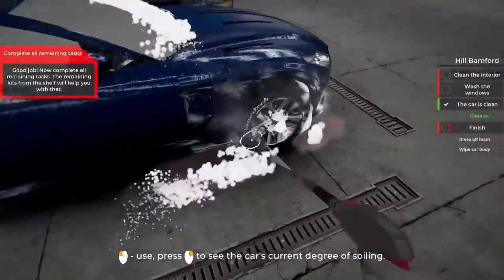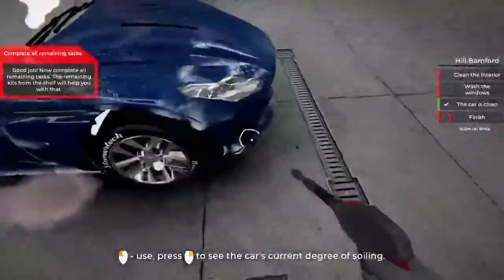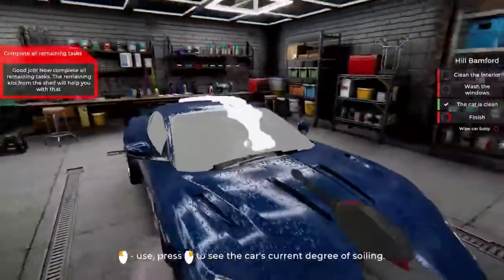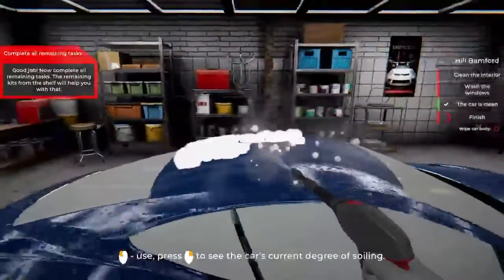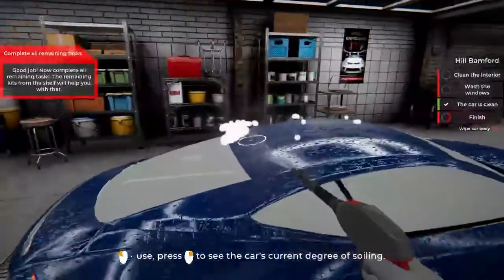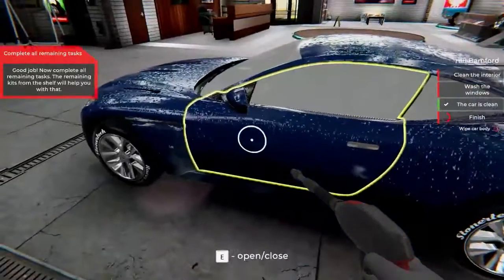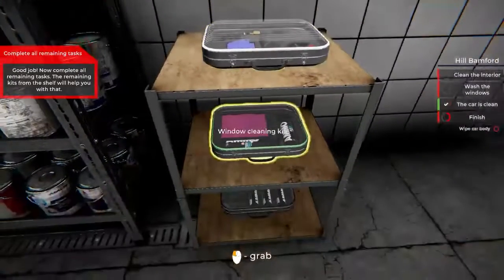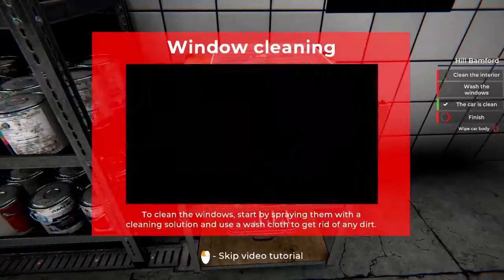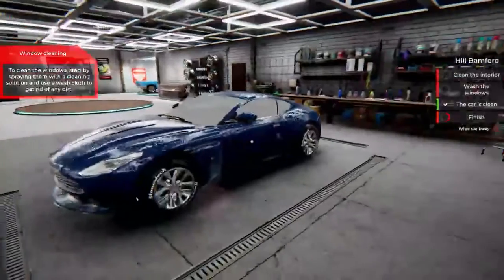It's pretty satisfying - it has a nice little background music too. This car is clean? I doubt it - there's still a lot of foam there. I'll stand on my tippy toes and spray all of it off - yeah, there you go. Good job - now complete all the remaining tasks. The remaining kits from the shelf will help you with that. So we can put that back. Window cleaning kit - so you spray it on and then use the washcloth. That seems easy enough.